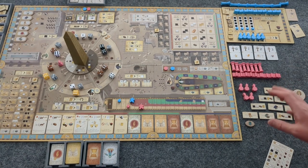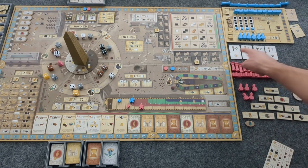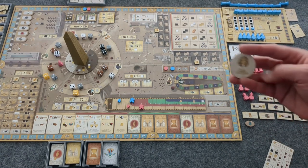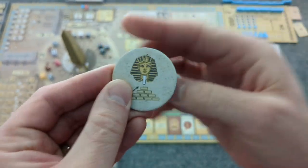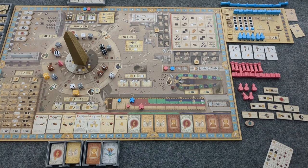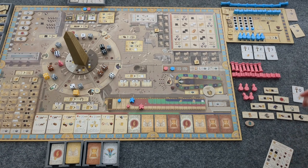Bot in Common always chooses their Destiny card first, and they always choose Scribe or Gold. So I'll flip — and it is Scribe. I will not be getting a Scribe. So I'm thinking about Faith Tokens, or do I want to continue having more resources?